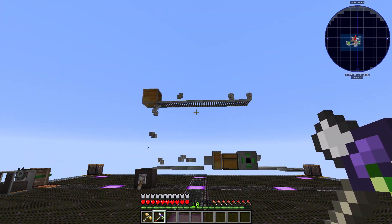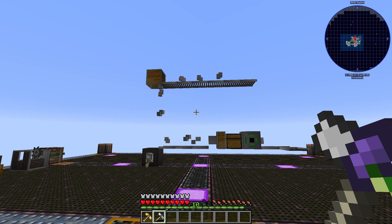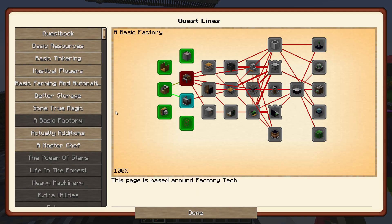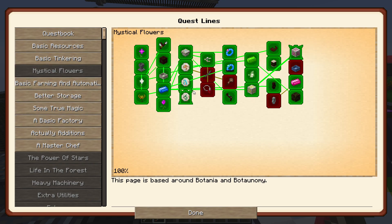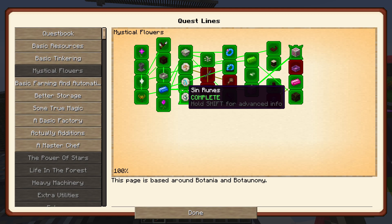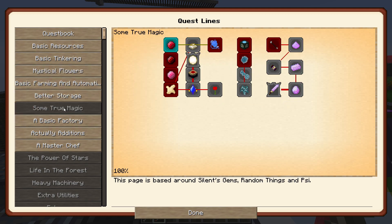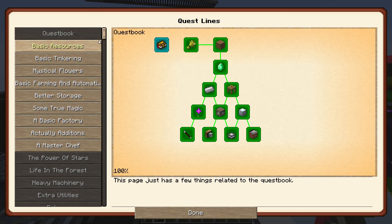Let's quickly explain what's going on here. I've done a bunch of stuff — just got ourselves a platform sorted out. We've also gone ahead and completed our magical flowers quest — we've completed this, which was the sin runes that were holding us back. That's not a problem anymore. We've moved on and unlocked ourselves some true magic right around there.